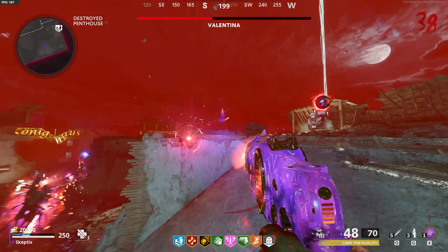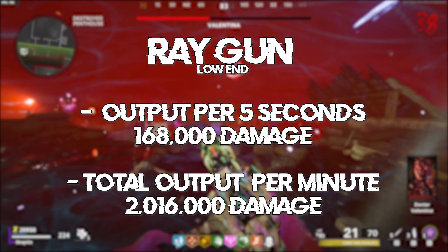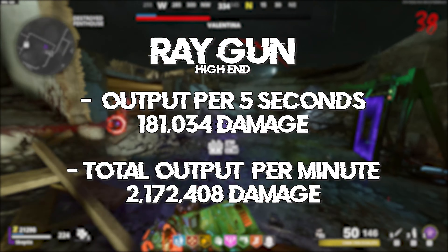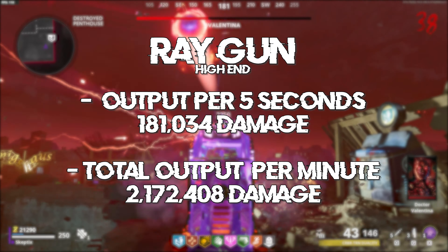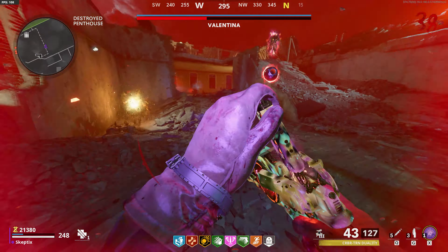So what are the final numbers? 12,000 damage per round multiplied by 14 rounds per five seconds gives us 168,000 damage per five seconds, or 2,016,000 damage per minute — and that's on the low end. We can also get approximately 181,034 damage per five seconds, or 2,172,408 damage per minute, which is just under the Death Machine, making it a very viable and close alternative if you don't want to use the scorestreak or can't afford one because of low salvage.